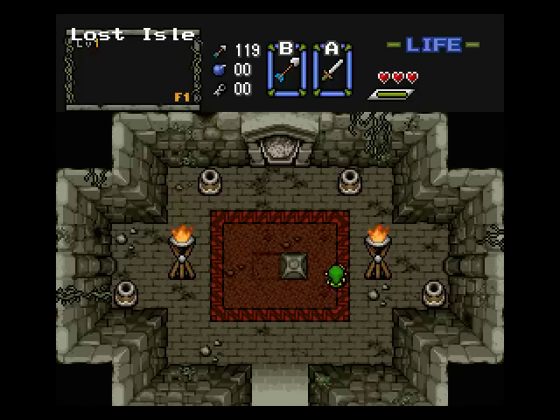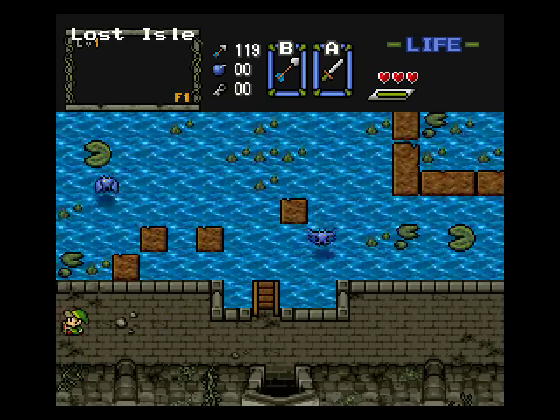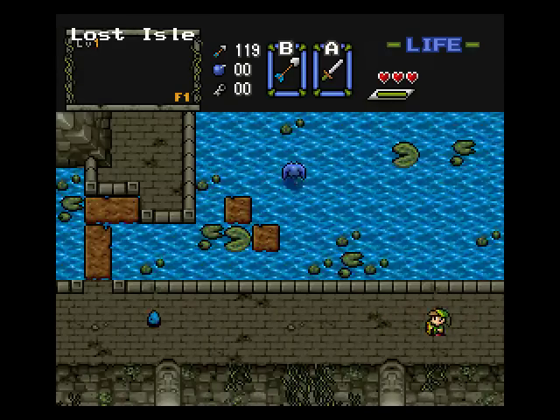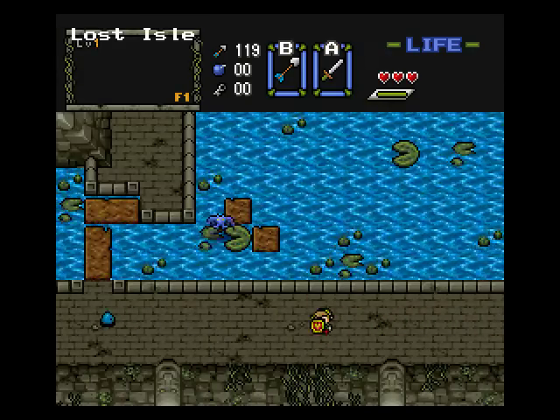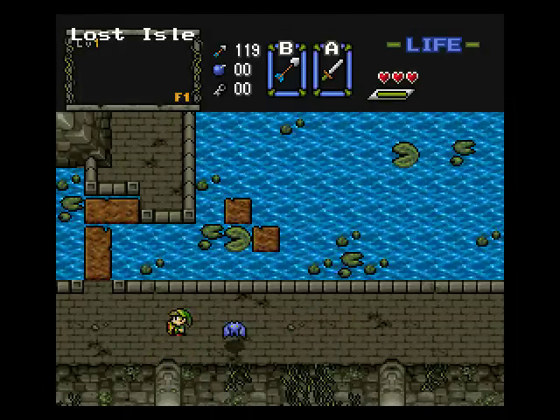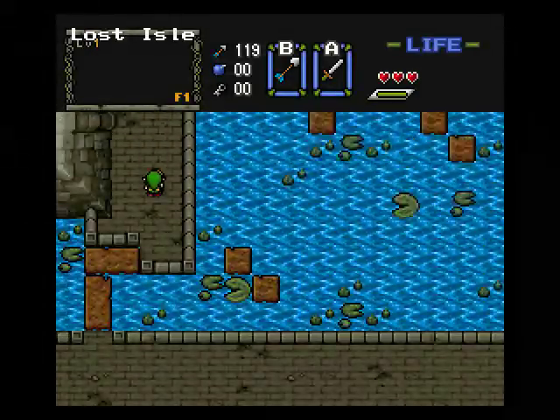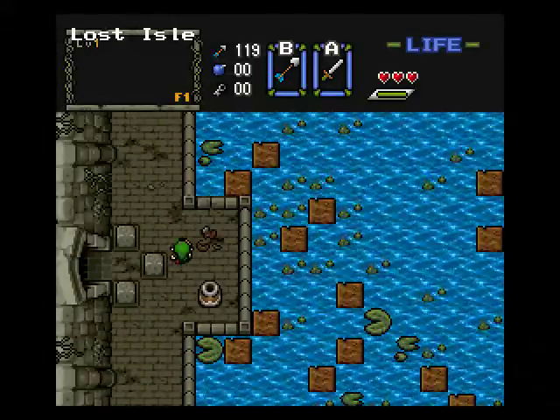Hey guys, welcome back to The Legend of Zelda Lost Isle, and here we are in the first dungeon. In the last video, we got a heart piece in the overworld, and we also upgraded our shield to our lovely fire shield, or red shield — it's able to deflect fireballs. So, here we are.